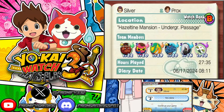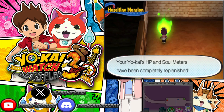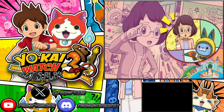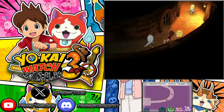Alright, hey there Prox Gaming Crew, this is ProxMai here, and we're back for some more of the Yo-Kai Watch 3 Let's Play. We are here in the Haunted Mansion right now in Chapter 7, and let me just say that this chapter is going to be one of the most infuriating ones out of all the different missions we've been going through so far in this game.